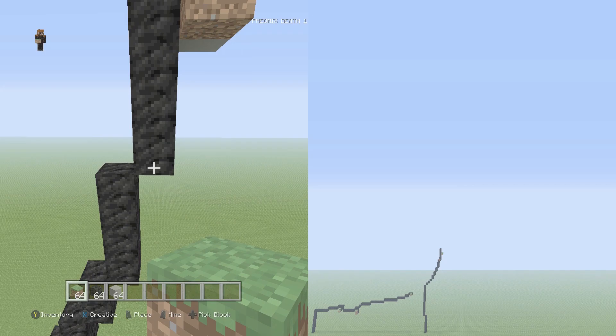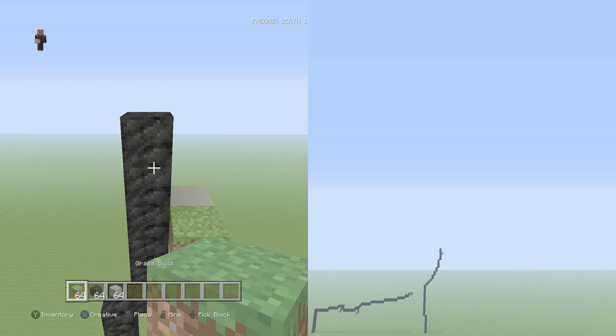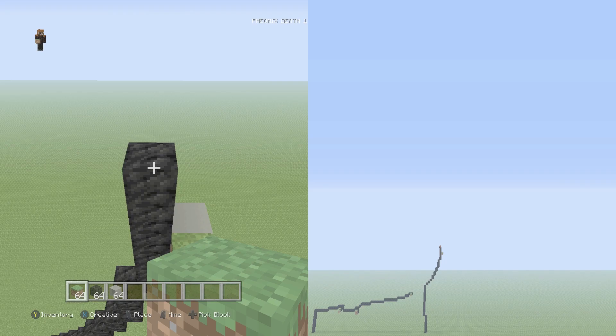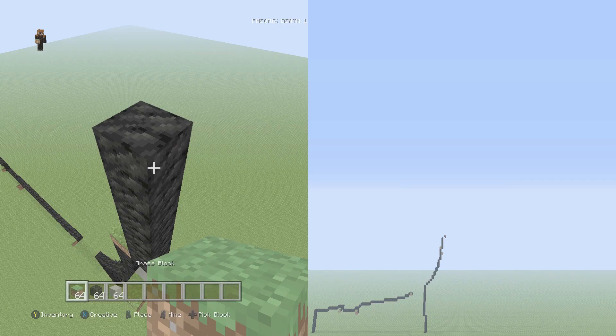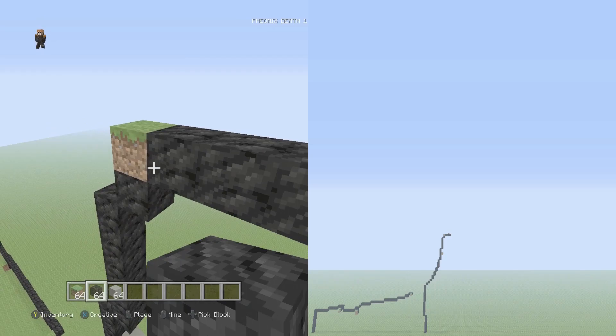Delete those three vertical dirt markers and go to the top of the six vertical. From there, go up and to the right six vertical again — one through six. Then up and to the right one single. Then up and to the right three flat — one, two, three.